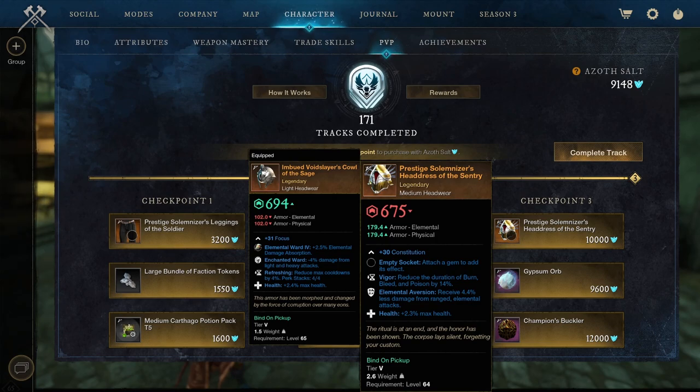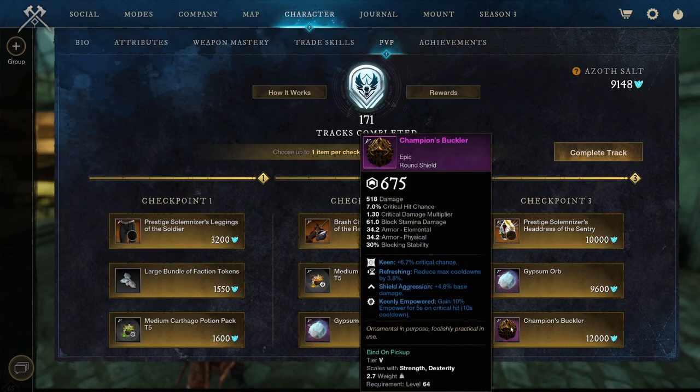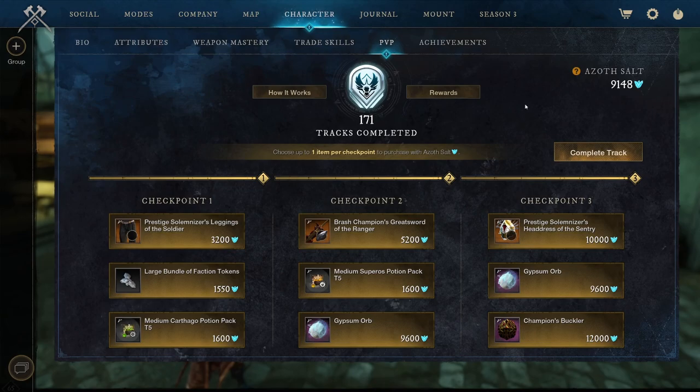We got checkpoint 3: Constitution, Vigor, Elemental Aversion, and Health. Actually three pretty good setups. Like burn, bleed, and poison can be pretty good if you stack them on top of each other. I'm not really sure if they work like Refreshing, because Refreshing and Freedom after you have 4 perks, the 5th perk basically doesn't work anymore. You can see on my light headwear it says perk stack 4 out of 4. We got Gypsum Orbs again and a Champion's Buckler: Keen, Refreshing, Shield Aggression, Base Damage, and Keenly Empowered. Overall, not too impressed with the rewards for track 172. Let's complete it and get some extra Azoth Assault.